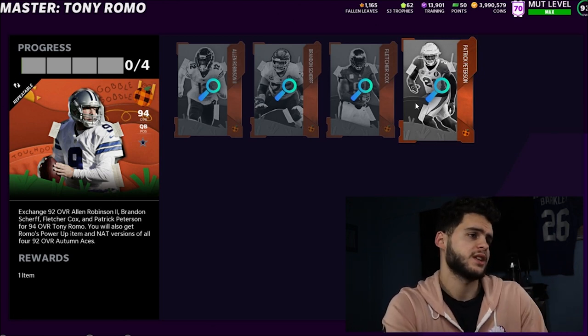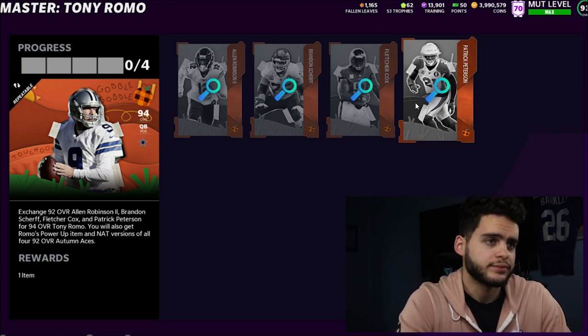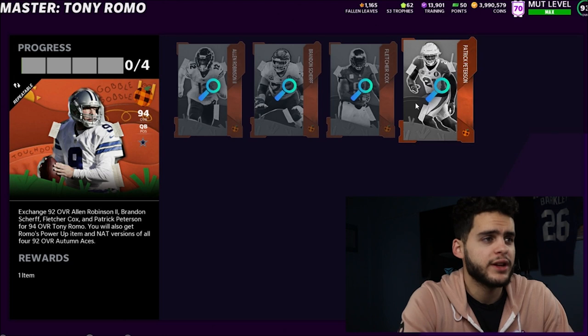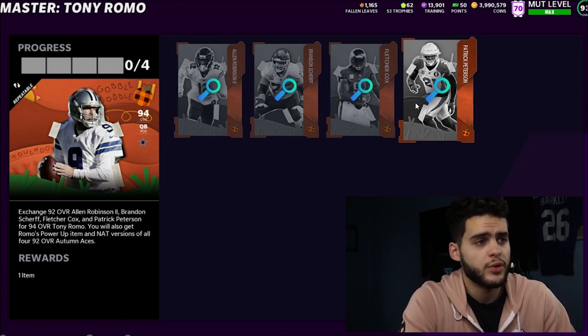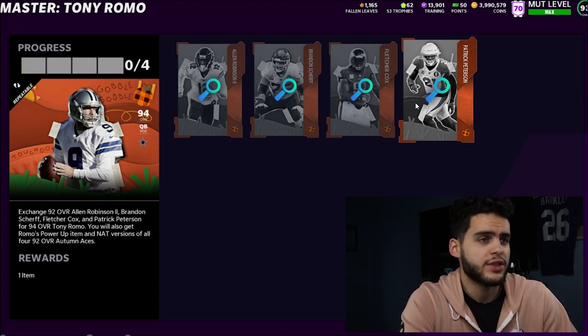Method number one: you do the set, keep all four players, and sell Tony Romo and his power-up. That will cost you 220K net, and you end up with Patrick Peterson, Fletcher Cox, Scherf, and Allen Robinson. All these players go for a total of 600K and you're getting them for approximately 220K — so you're essentially getting like two free players. You're getting a starting DT, starting right guard, and starting cornerback for the price of 220K, which is a super great method.